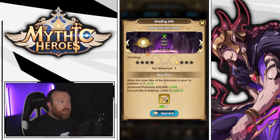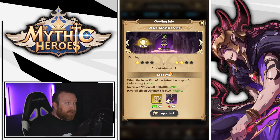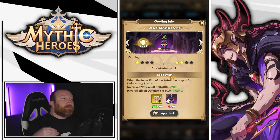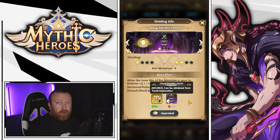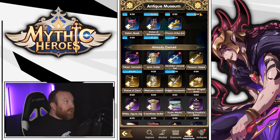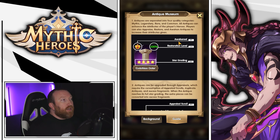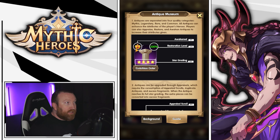To get your antiques going, you have an entire antique museum that shows all the ones you don't own and the ones you have owned. In order to unlock them from zero star to one star, you need appraisal scrolls — 40 of them to appraise it. That basically unlocks their potential. You can level these all the way up to the max stars they have; they require duplicates and other resources as you get them higher, and then they can also be awakened.